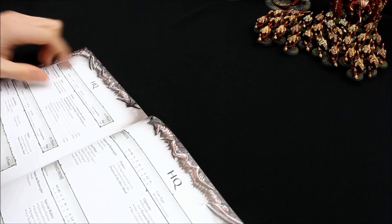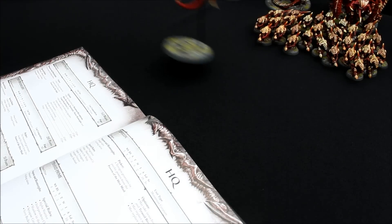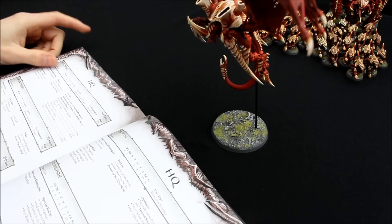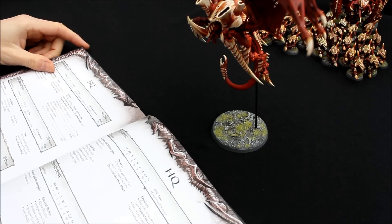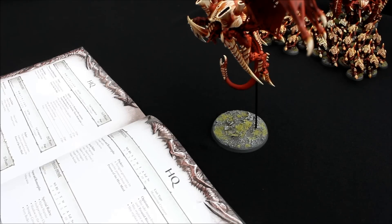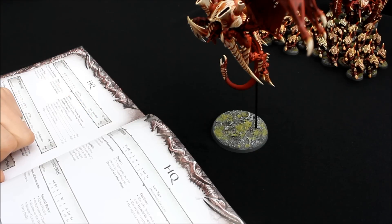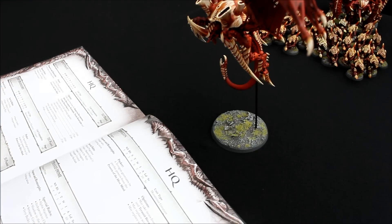The Hive Tyrant — I still rate the Hive Tyrant, and I battled with the idea of bringing him back on foot again, but then I'd have to invest in Hive Guard to protect him, along with the various upgrades: Lash Weapon, Bone Sword, and Strangle Thorn Cannon, which use up a lot of points. So I've decided to stick with the Winged Hive Tyrant — just 165 points, then 35 points for Wings. The way the force has worked out points-wise it's been quite tight, so that's all the upgrades he's going to get — not even Regenerate, saving 30 points that I've been able to invest in other units.